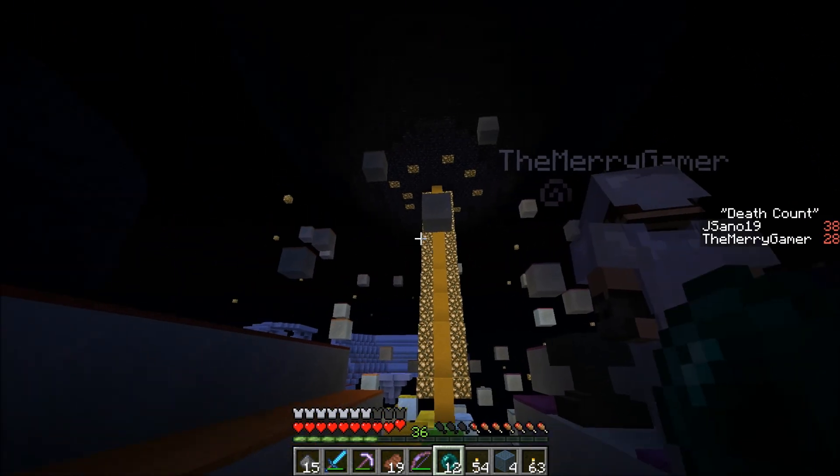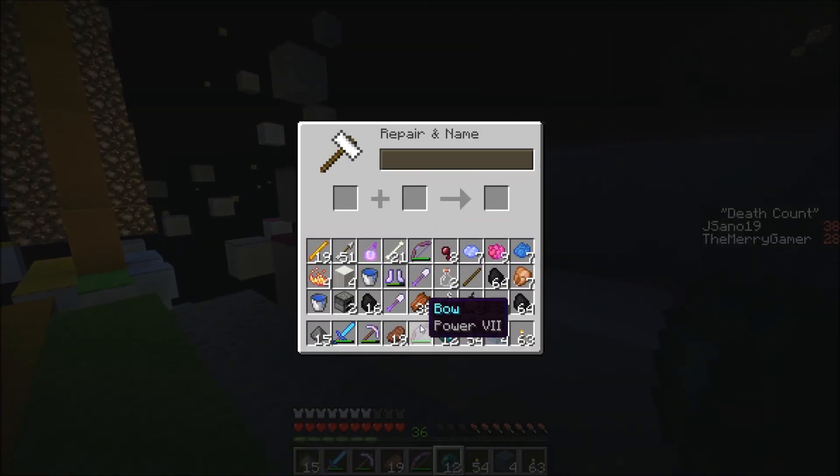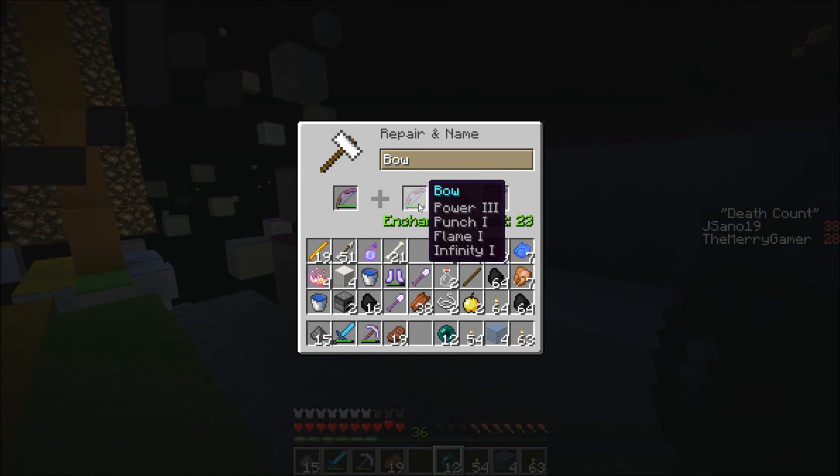I got a shot on his fire sword. A power seven bow combined with the other bow will cost 23 levels but it'll only end up with a power five, so it goes in the middle of the two powers. That sucks.